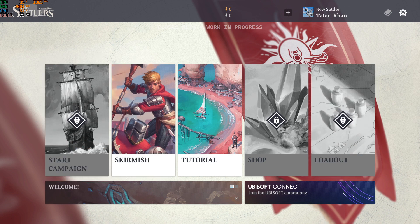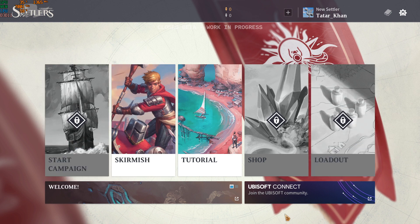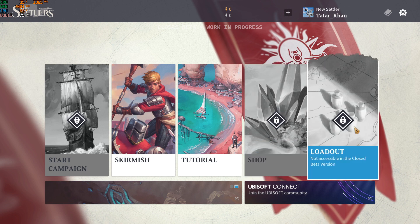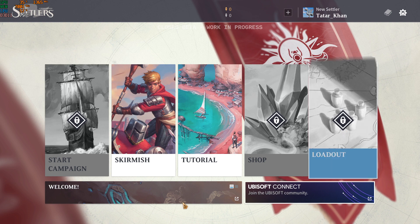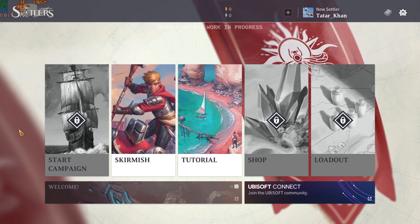Let's start with what was available in terms of the closed beta. There's going to be a shop — not sure what that's including, but it's not available. Loadout — not sure what that is, also not available. And there's a campaign. The marketing materials say that the campaign is about people who are shipwrecked trying to build their society back up. It's very reminiscent of the Settlers 2 campaign. I can't play it — there was nothing available there.